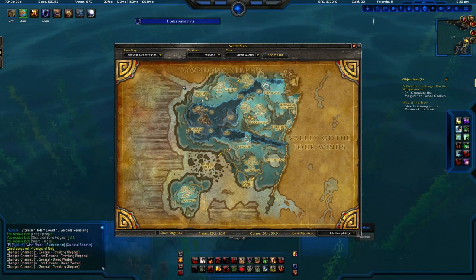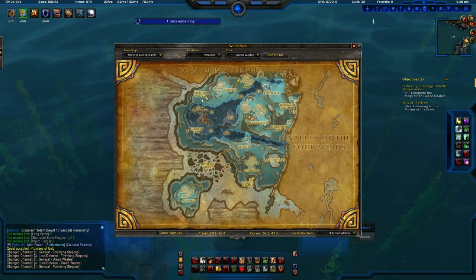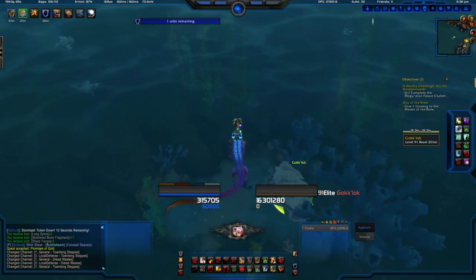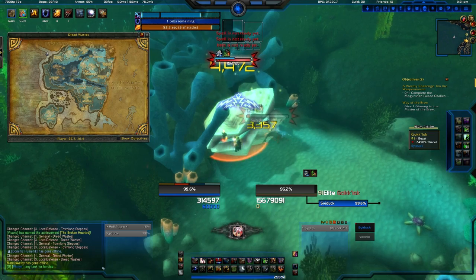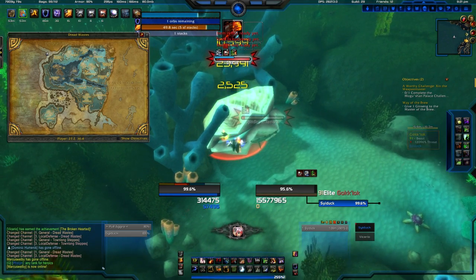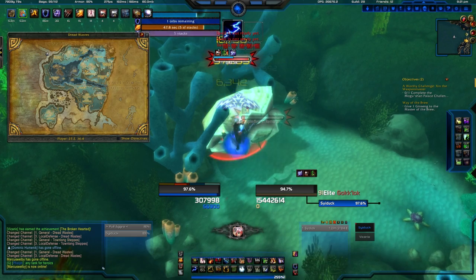This is on a 30 minute cooldown and once you use it you'll always be able to have it, so you can use it every 30 minutes — you only need to get it once. It comes from Goklok who can be found within Dread Waste, just to the west of Rickerton Village, as you can see on the map now.